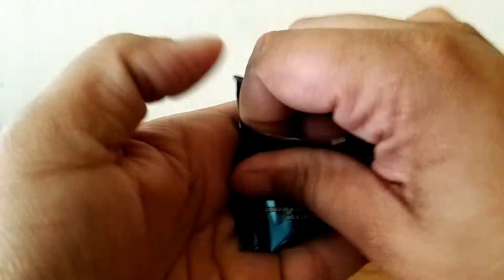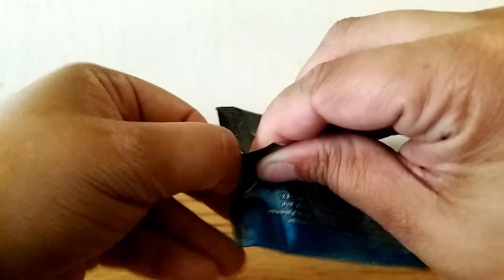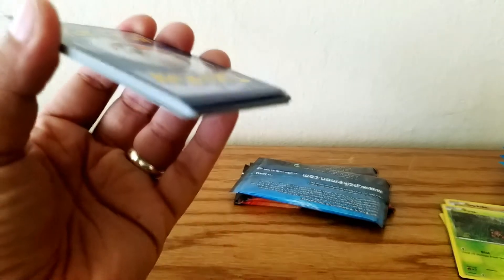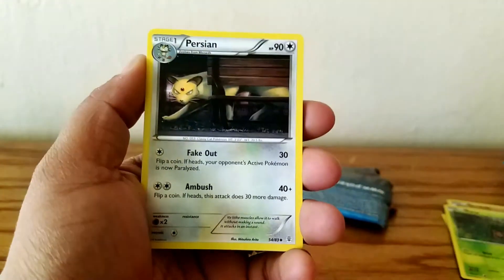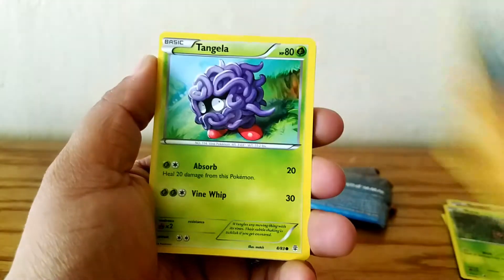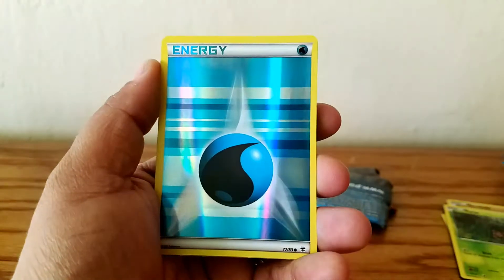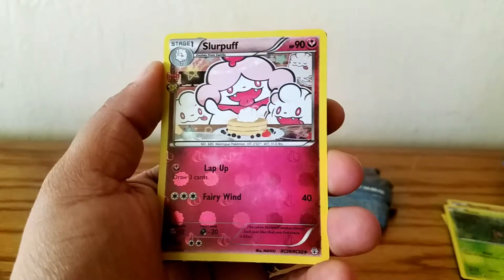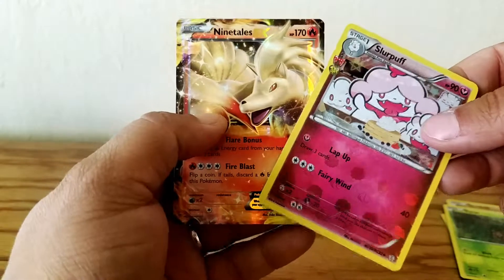All right, now we're onto our Blastoise packs. These are a little bit easier to open than the regular packs. But I'm not trying to destroy my packs or my cards. One, two, three. Boba Fett, Persian, Machoke, Tangela, Rhyhorn, Clefairy. We have a Reverse Water Energy. Slurpuff Hollow. And Ninetales EX — sweet! Got a Hollow and an EX in one pack. Amazing, that's so cool. Set those aside and I'll show you everything after for the recap.